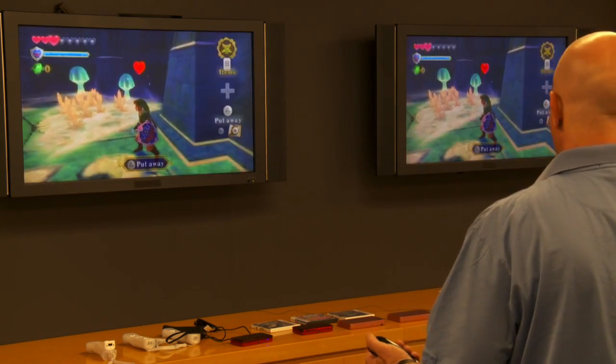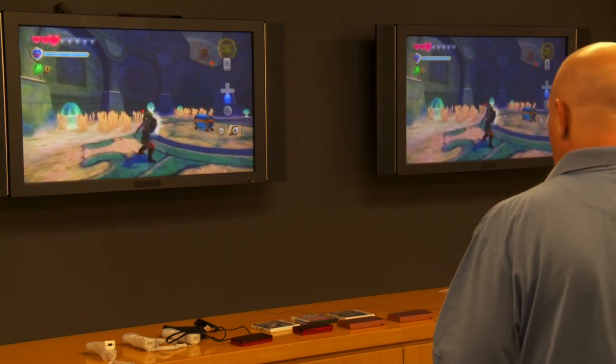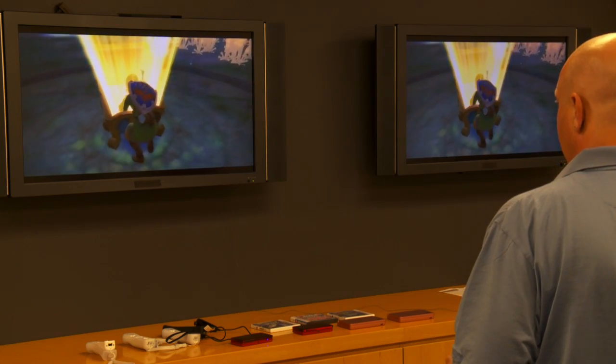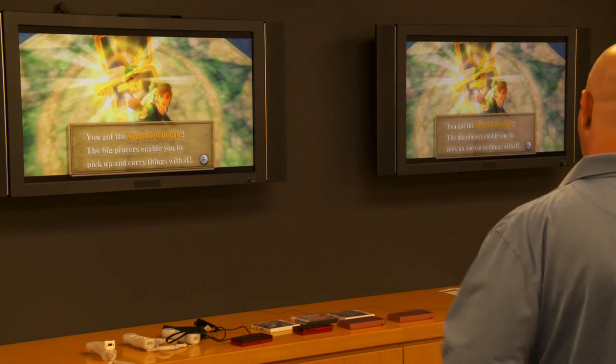In Legend of Zelda, finding items is really a big part of the game. Not only are you going to find all kinds of different items and tools and weapons, but you'll be able to find upgrades for your items. Let's see what we have in this treasure chest — it's an upgrade for the beetle. Now the beetle can actually pick up and bring items to you.